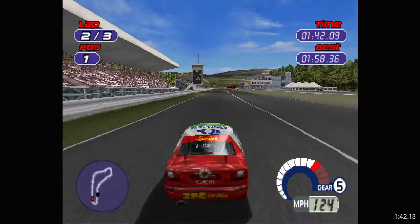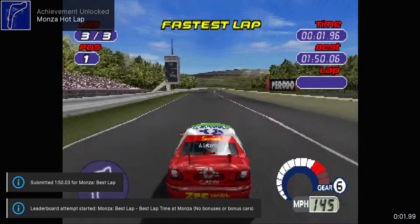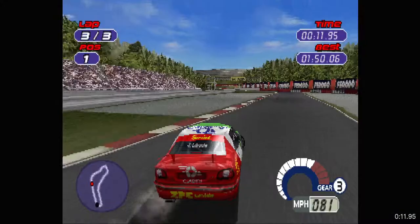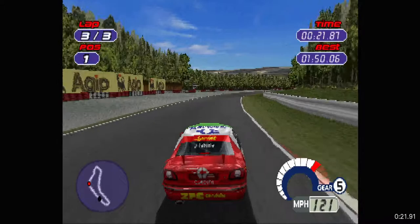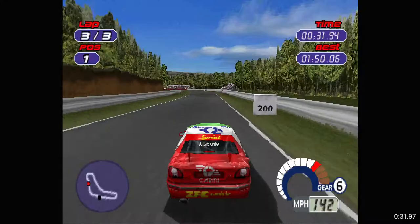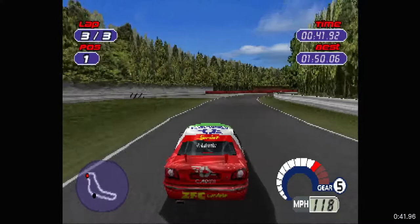If you lower the downforce and widen your gears like I did, we've already got the Monza hot lap. If you do those things and then just get the controls of the vehicles down — they all handle pretty similarly for the most part, although there's a pretty big difference between the drivetrains. This car is front wheel drive; most of the cars are front wheel drive in this game. The rear wheel drives you definitely gotta be a little more careful with, and even the all wheel drives can be a little more skittish.